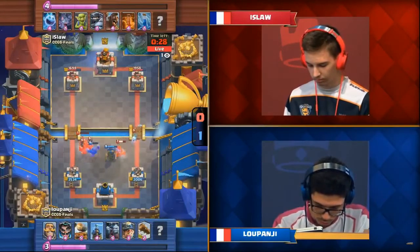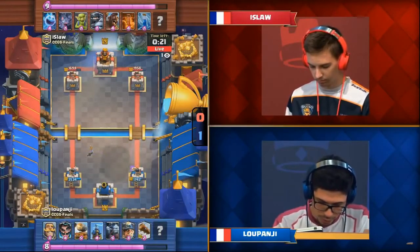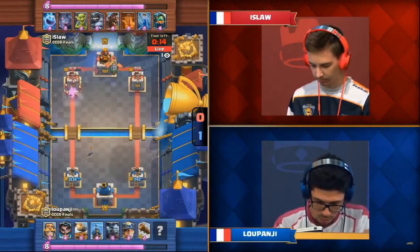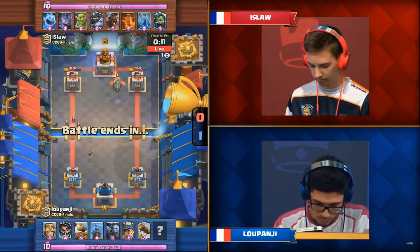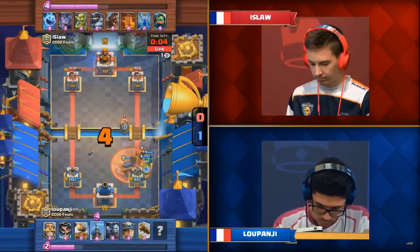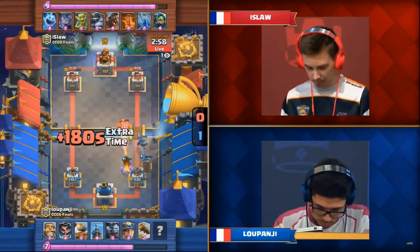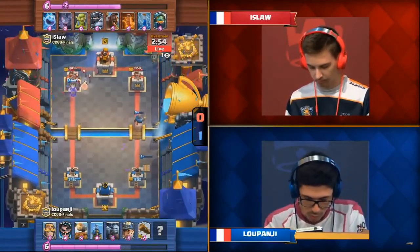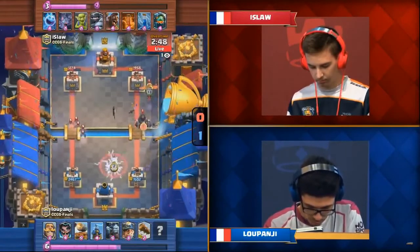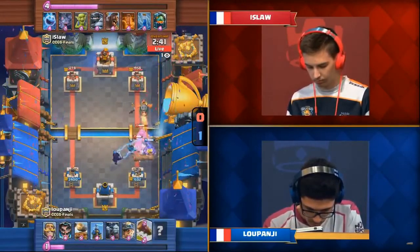The Ice Spirit freezes the Tesla but it still takes out the Mega Knight. He gets one shot on the right hand side — great lead for Luponji. Every little bit of damage off that left side is crucial as Ice Law's Hog Riders keep whittling away at the right side tower. In terms of the split game right now, I'd say Ice Law has the edge — a lot of elixir had to be used by Luponji. The Poisons keep coming from Ice Law on offense, and if Luponji doesn't have a big spell, he might get poisoned out. It's likely Poison is one of his final cards since it synergizes so well with the Miner.